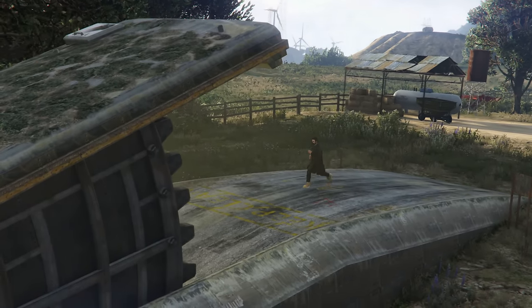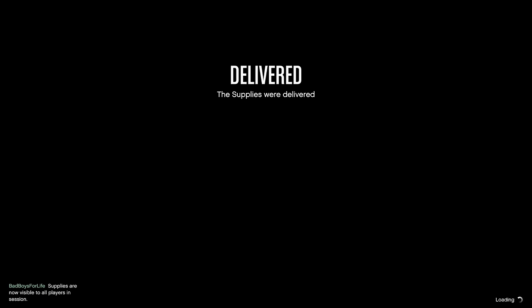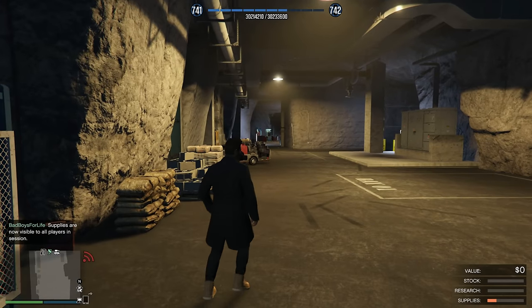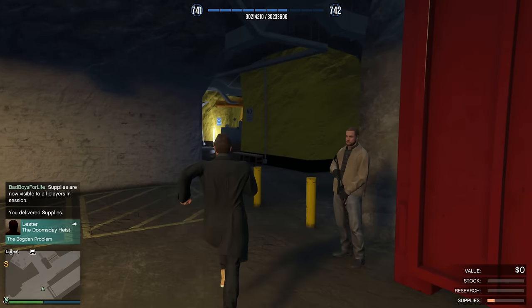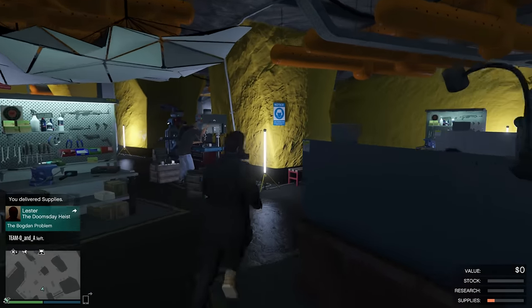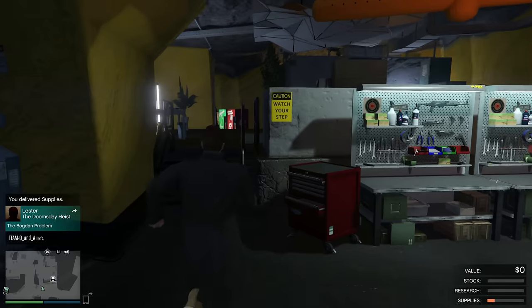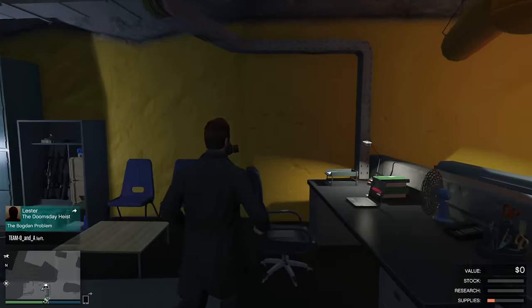If you do steal supplies, it'll only take 5 full sell missions to pay off your bunker instead of 8 when buying supplies. Selling for $1,000,000 and profiting $652,000 each time. You'll have to do supply runs which can take a maximum of 30 minutes — that's the time limit — though on average they take about 10 minutes. You'll need to do this roughly 5 times to fill up the supply bar.